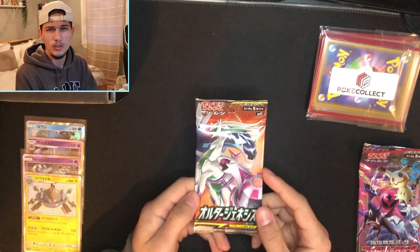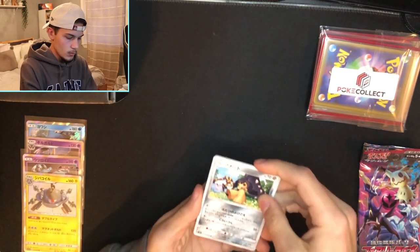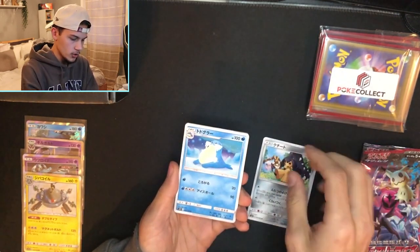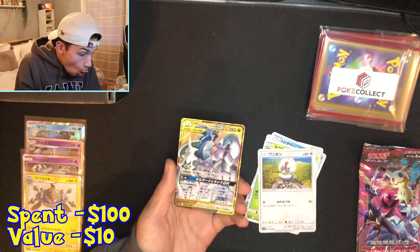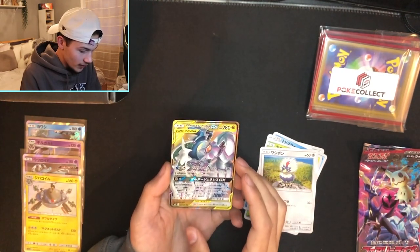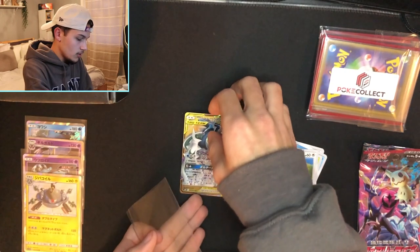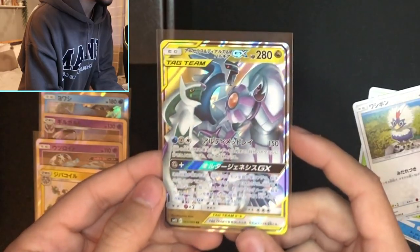This one is Alter Genesis, I believe — an expansion set off of Cosmic Eclipse. One to the front: we got Mawile, Jigglypuff, Bunnelby, Mawile again as the holo, Seal, Rowlet, Rufflet. Oh, that's a good pull — I did not expect this. A Tag Team! Oh my god, this is like the card to get in the set. We got a Dialga, Palkia, and Arceus Tag Team GX. Holy crap — I cannot believe I just pulled this out of these little expansion set packs.